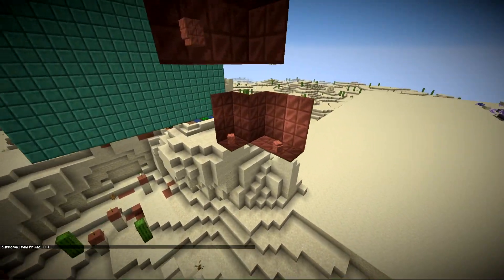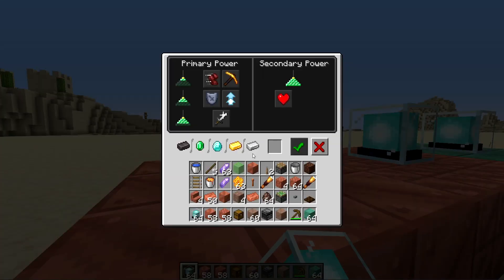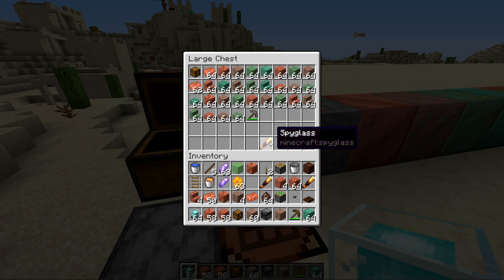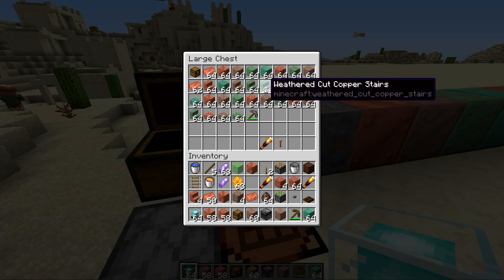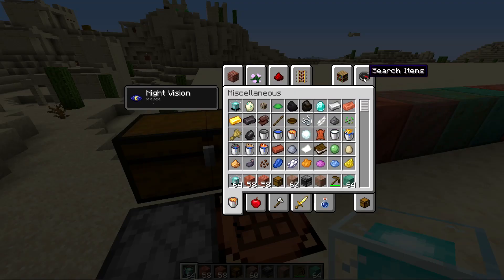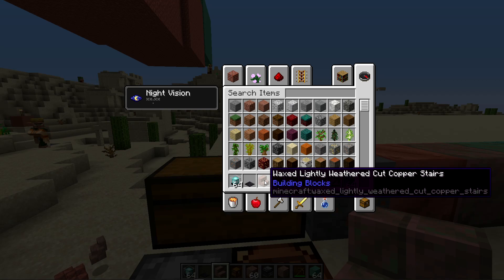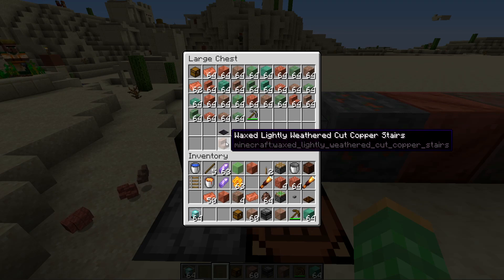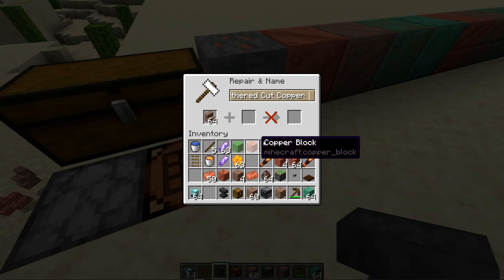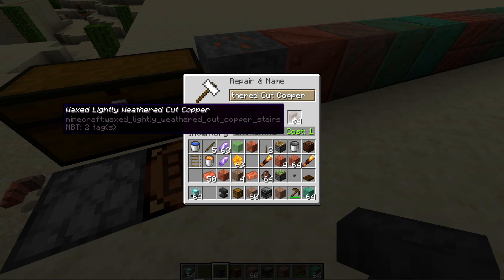The blast resistance between cut copper and waxed cut copper is similar and quite high. At the moment copper doesn't work for beacon bases or as an ingot to activate a beacon, though that may change. The stonecutter doesn't work for cut copper or any of the new blocks. There's a funny detail: the 'weathered copper block' has a capital K — probably a misspell. We also have a new contender for the longest item name in Minecraft: 'waxed lightly weathered cut copper stairs' at an outstanding 51 characters — so long it actually cuts off in the anvil and can't even be renamed to its original name.